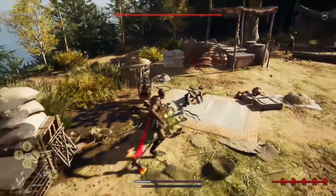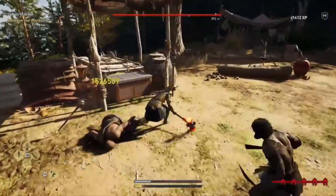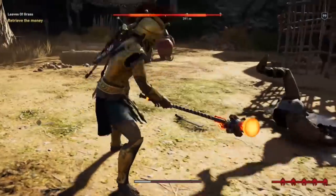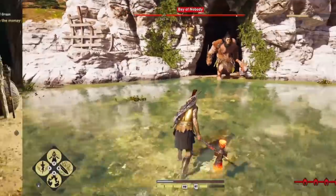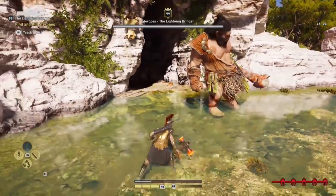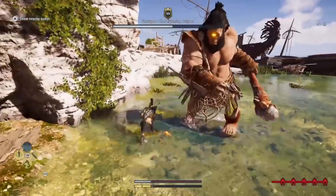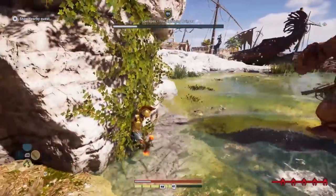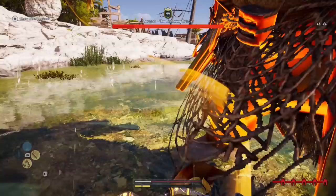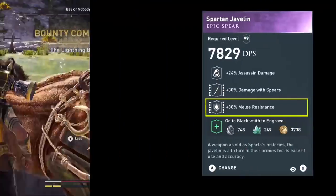Using this in a build together with all the melee resistance engravings will make even nightmare difficulty a cakewalk. There are also two alternatives which can also make you invincible in Assassin's Creed Odyssey. One is the Legendary Greek Hero Set — using it you will be 100% resistant against melee attacks, but you will not have 100% crit chance or a lot of damage. So using the Legendary Greek Hero Set is not a good option and I do not recommend it.